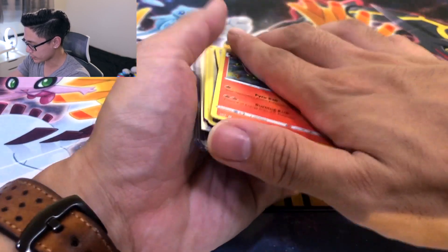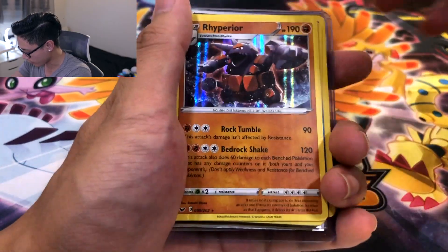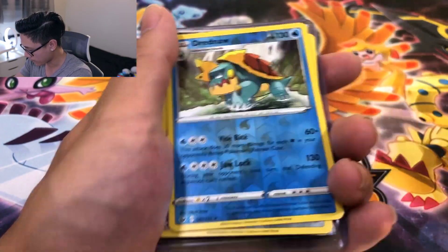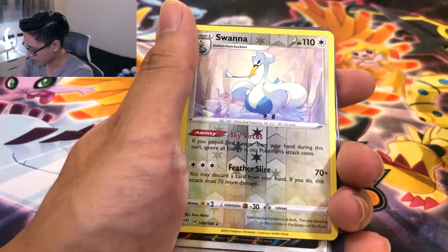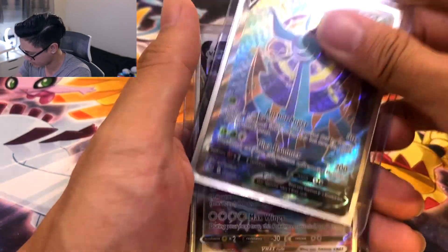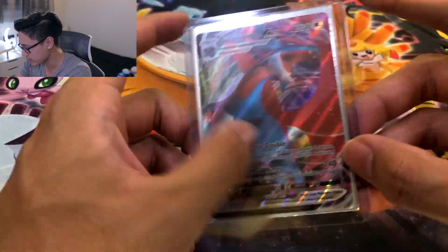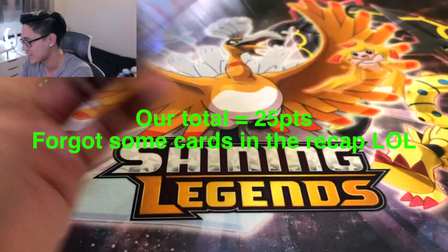So we gotta hit it with the recap. Going from least to most points — starting with regular Holos: Cinderace one point, Rhyperior two, Toxicroak three, Tyranitar four. Now Reverse Rares at two points each: six, eight, ten, twelve. Then Cramorant V at fourteen, Dolomize V at four points which brings us up, and the biggest hit is the Salamence VMAX — technically three points, but it might be a Full Art. For sure we hit less than 20. There you go.